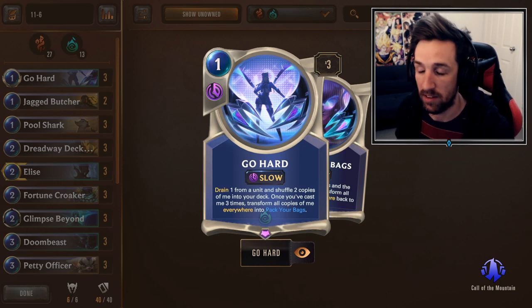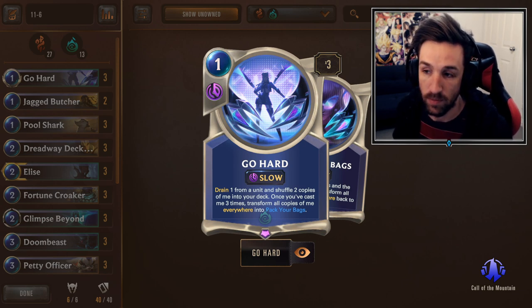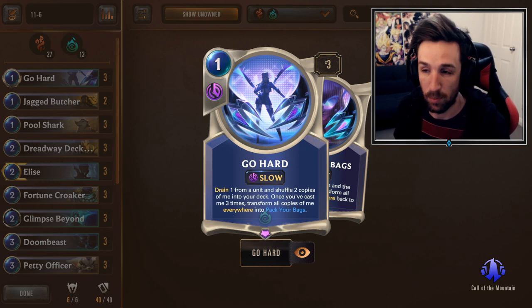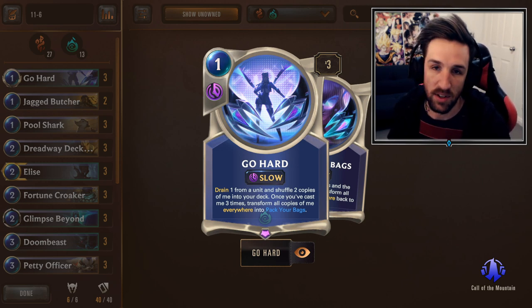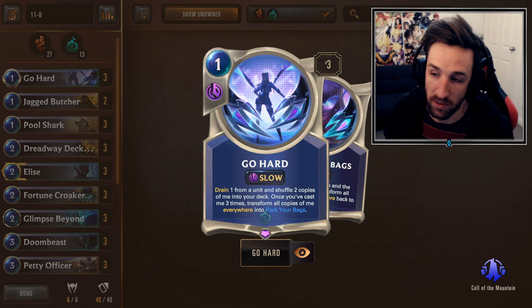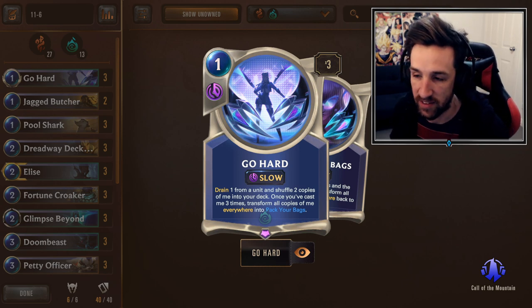This guide is going to cover card summary, mulligan, matchup strategy — everything you need to know how to play this deck like a pro and reach masters. Links to the decklist and deck code are down below. Alternatively, if you want to jump straight to the gameplay, there are timestamps for that too. Hope you guys have a fantastic day and do not forget to subscribe, thanks for the support.